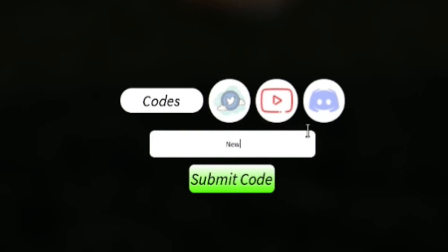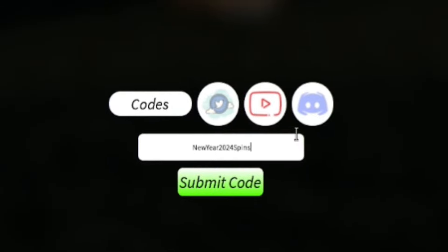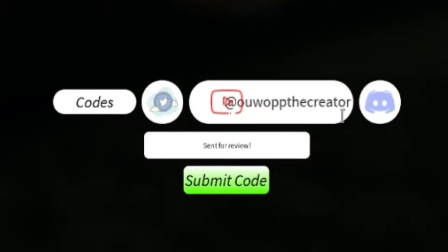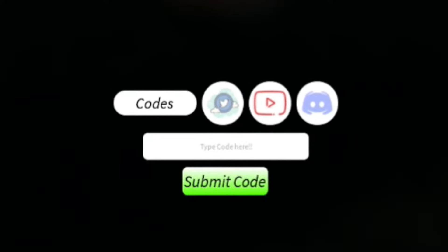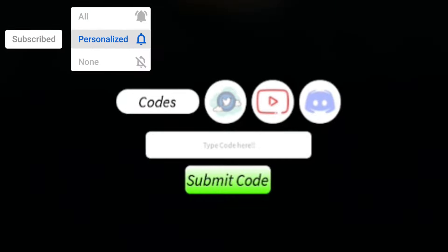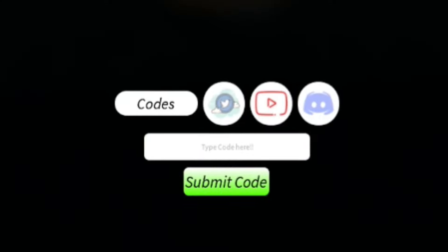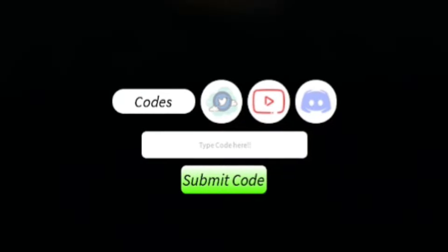Our first code today is NEWYEAR2024SPINS — that's N-E-W-Y-E-A-R-2-0-2-4-S-P-I-N-S. I've personally already redeemed that code and it will give you 75 clown spins, 25 daily spins, and 25 art spins, which is really good. Make sure you redeem that code.